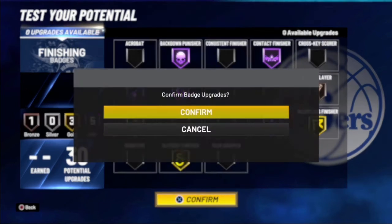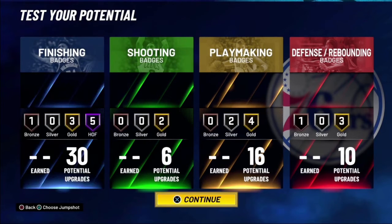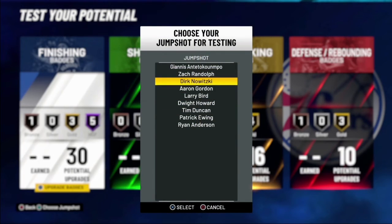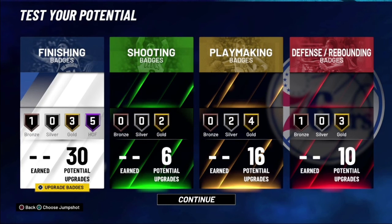Honestly, I think the best jump shot for bigs is Tim Duncan. For non-shooting bigs doing post fades, it's him and Dirk Nowitzki — and Larry Bird because he could just shoot — but since this isn't a shooting build I'd say Tim Duncan or Dirk for the fades. I'm gonna go with Tim Duncan. But that's gonna be it for this video y'all — don't forget to drop a like, comment, and subscribe. This your boy LowChill, peace.